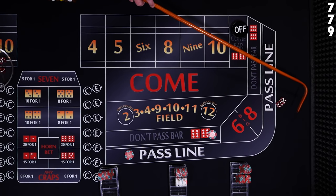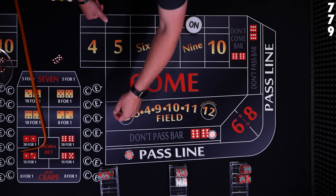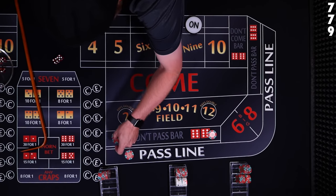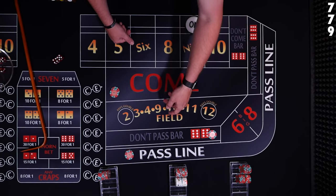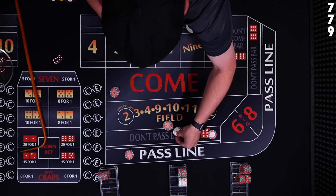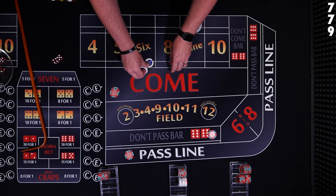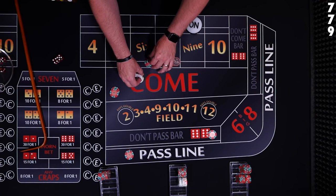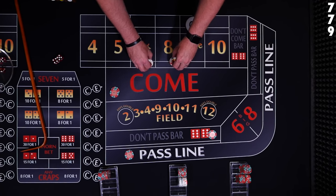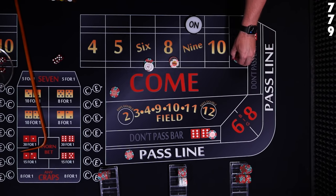Nine — nine is going to be the point. Mark the nine. The pass line player gets a come bet in. Player 2 drops $24 to the dealer to place the six and eight. By this point the dealer probably knows what you're doing. The don't pass player makes a don't come bet.